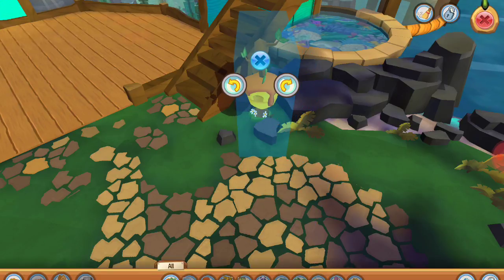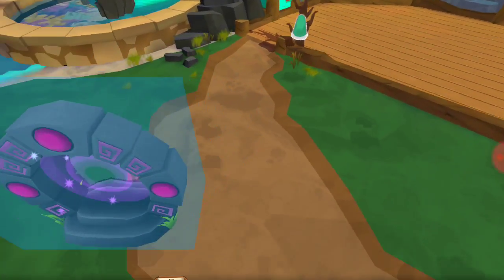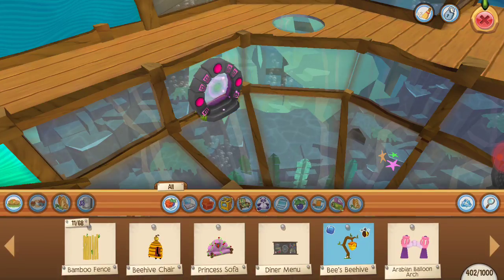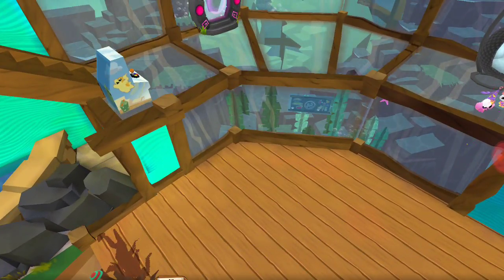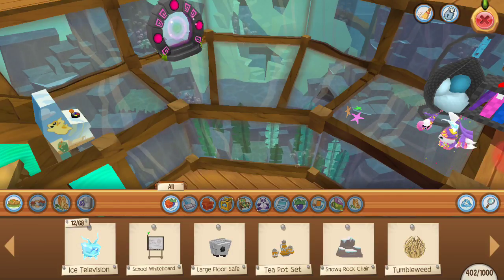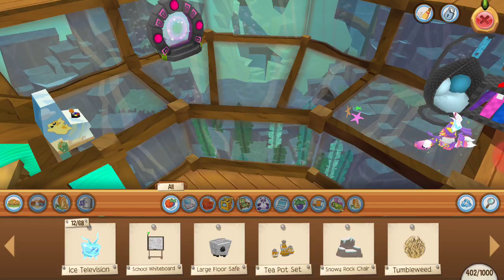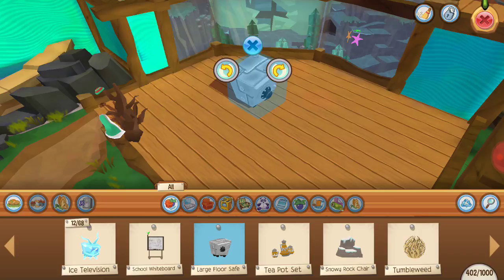Another idea I have that would probably cut down scamming — and I've said this before — is a trading post or auction house where people could post the trades they want to make. So instead of standing at the sapphire shop saying 'pegasus helmet for pegasus boots,' you could just post that you want to trade a pegasus helmet for pegasus boots, and people could see it much easier.